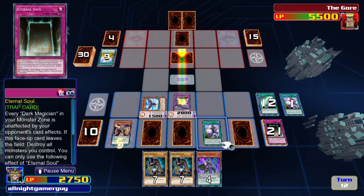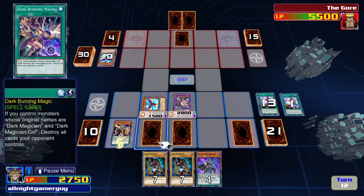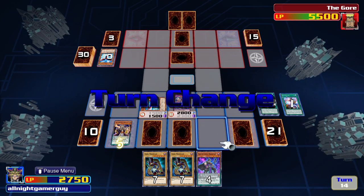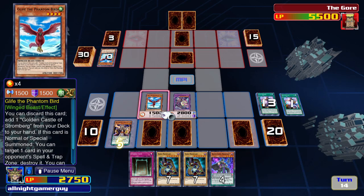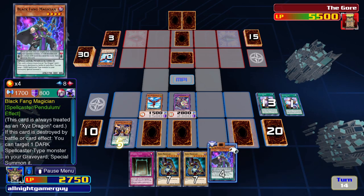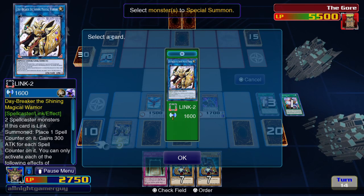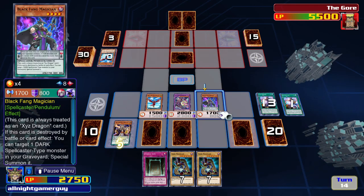I'll take this one from my deck — Elemental Soul. Then I'll end my turn. I switch Phantom Bird into attack mode, then I'll summon Black Fang Magician. Now I'll have my monsters attack.